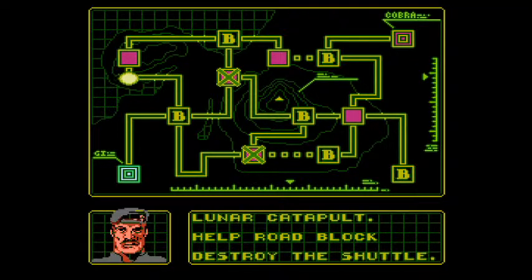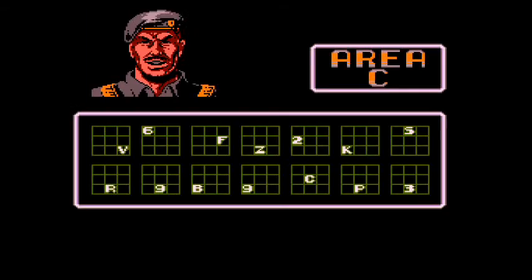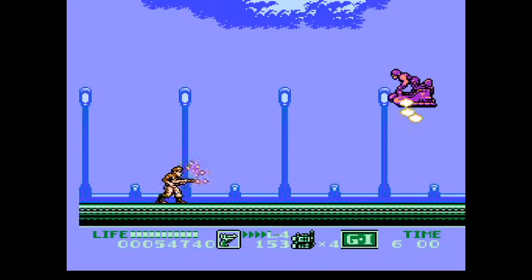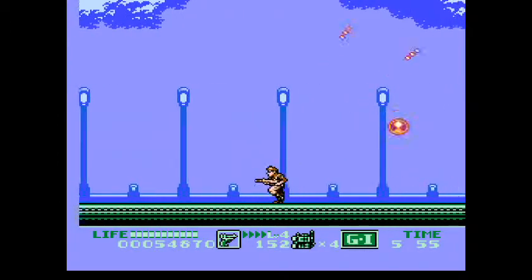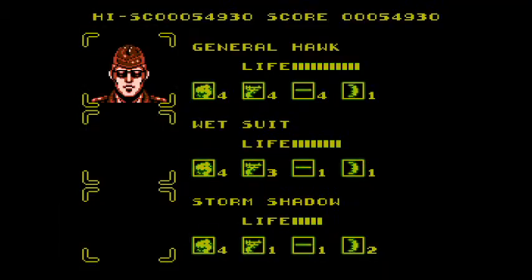And with this one we get to infiltrate a space base. So the same crew, on to Area C. First thing you want to do is get your rifle out and then shoot whoever comes into play. These flying ships only take one shot to kill, but they can catch you off guard.